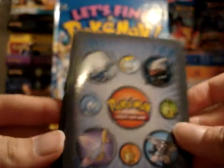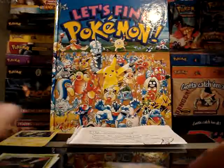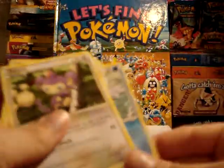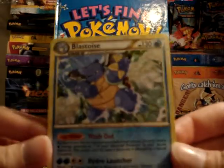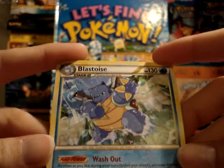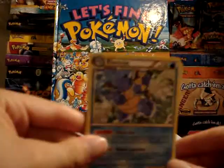The sleeves feature Dialga and Palkia, Darkrai, Cresselia, Pachirisu, Turtwig, Empoleon, and Piplup — they definitely don't look or feel like pre-release sleeves. And the extras included an Aipom, a Vulpix, a Teddiursa, and the best one: a Rare Blastoise. I've been looking for a couple of these to replace the ones in my collection, since the two I have are being used in my deck. This way I can put one back into my collection to keep it safe and the set complete. Awesome extras from Kabuter Terror.